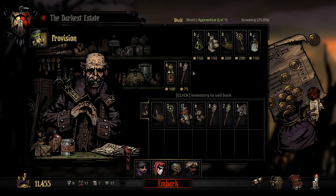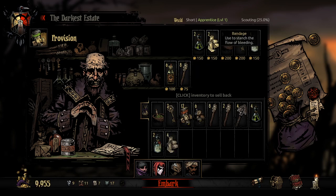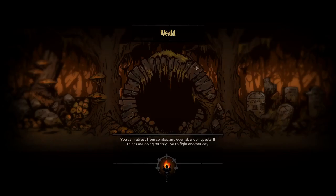Shovels are useful for solving other curios in here, so it makes sense to grab those. Always grab a couple of keys because there's always chests. There are some things anti-venom is useful on, and a couple of things you can use holy water on. Bandages are common and enemies do stuff to us, so we're just gonna fill up. Let's do it — all right, embark to the Weald. I would like to go to the Weald. Corruption has soaked the soil, sapping all good life from these groves — let us burn out this evil.